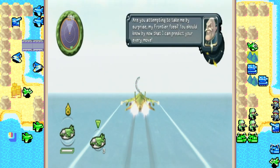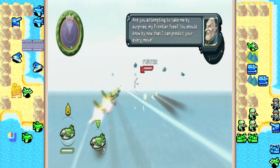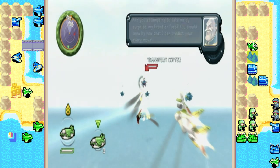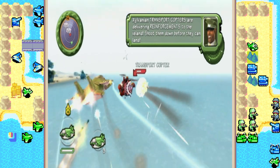Are you attempting to take me by surprise, my frontier foes? You should know by now that I can predict your every move. Exo-Vanian transport copters are delivering reinforcements to the island. Shoot them down before they can land.